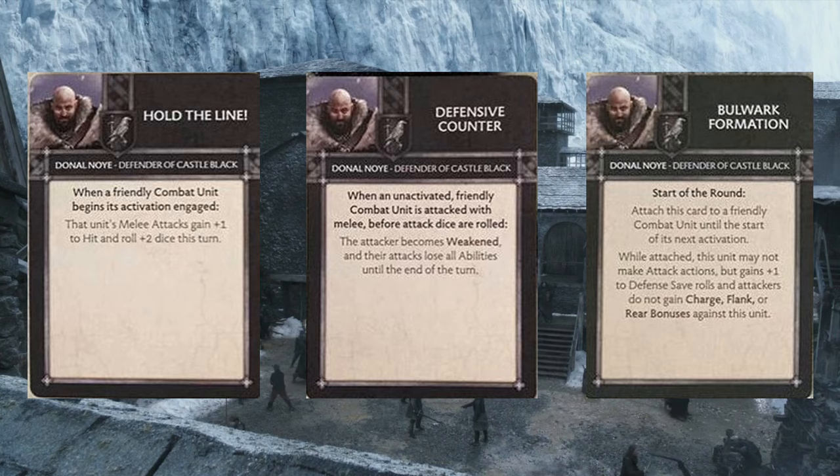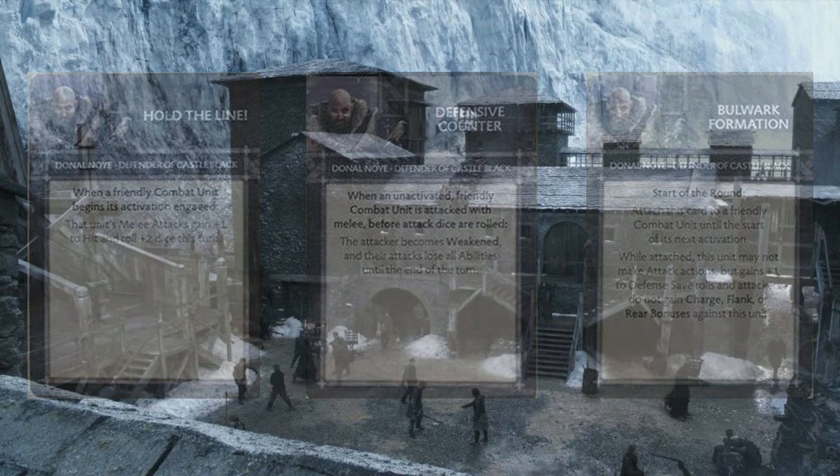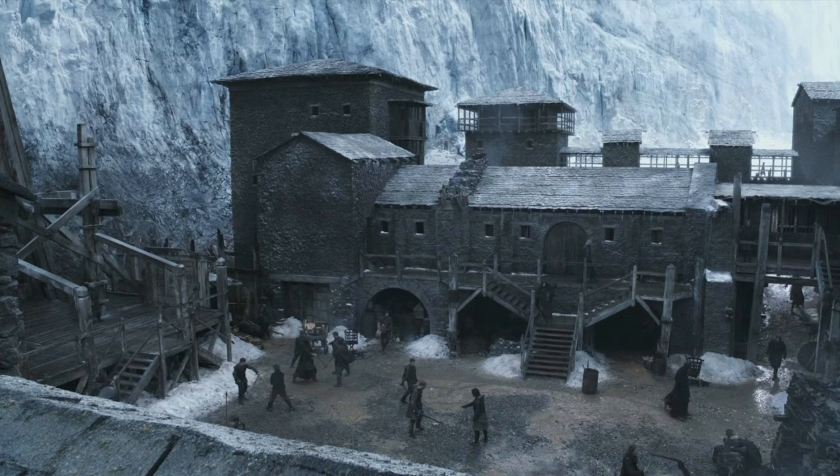All of Donnel Noye's cards point in an obvious direction: he wants to get into the mix of combat, endure it, and attrition the opponent out through his ability to survive. It's almost like he's a flip-side coin of Jon Snow — they're adjacent to one another, both about attrition but in different ways. Donnel Noye wants to survive through defensive capabilities, while Jon Snow keeps bringing bodies and making sure they don't die. So the first thing we have to look at is what unit we can put Donnel Noye in to maximize his output on the table.